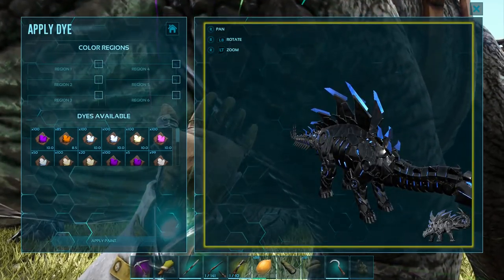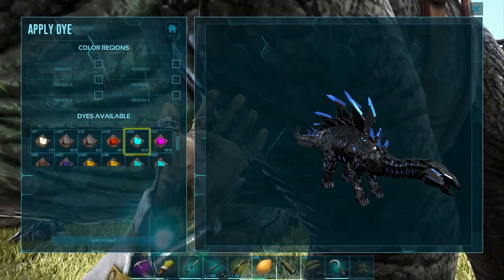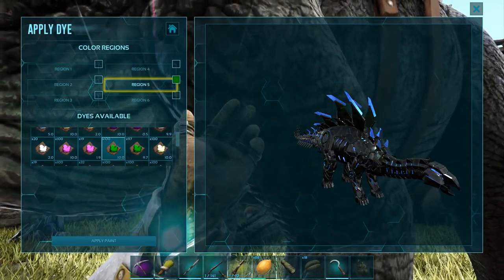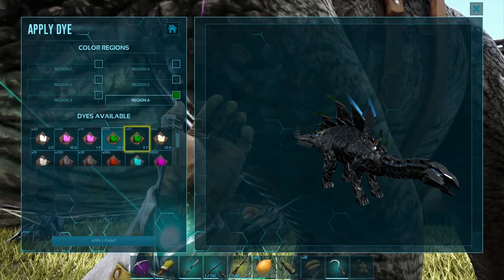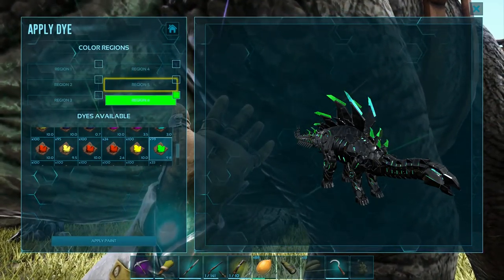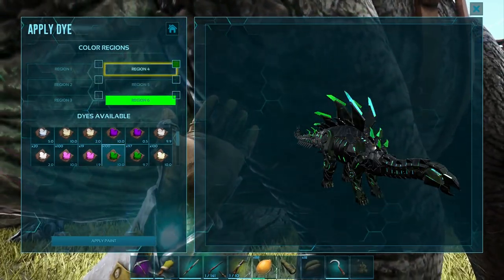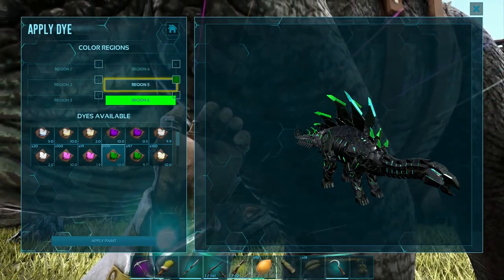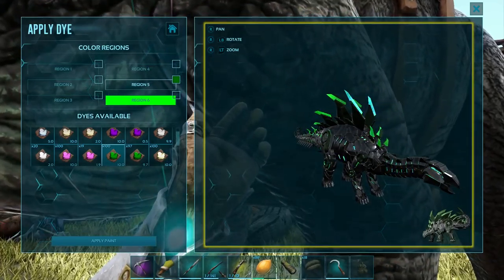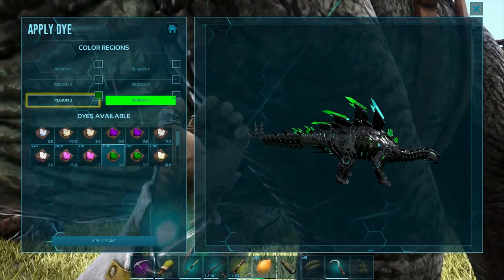We're gonna continue along with this green and black theme because I think that's gonna look the coolest. So that is just like that. I wanted to make sure I was looking at the correct spot on the Stego. We need the green color. Should we do a forest green? I feel like forest might look pretty good. I want to make the spikes green. Instead of forest green, let's go with the bright green, because I want it to be able to pop. That's cool.